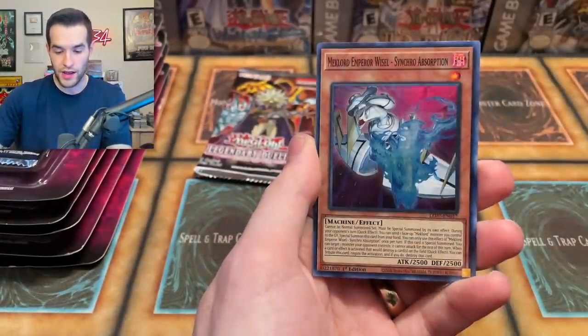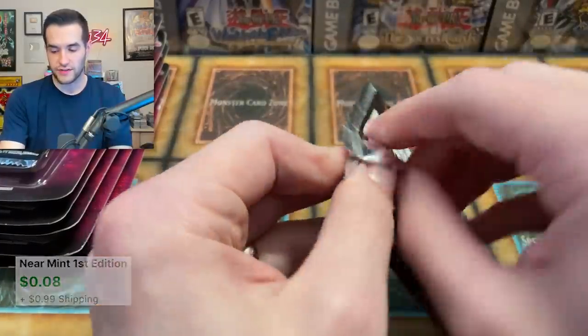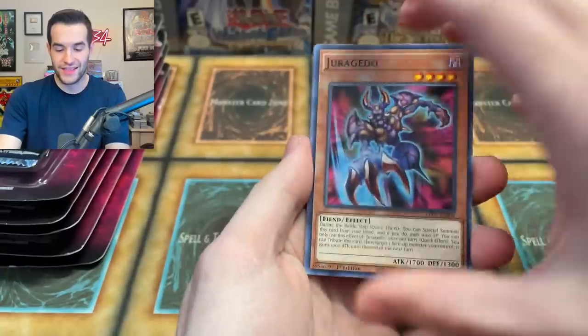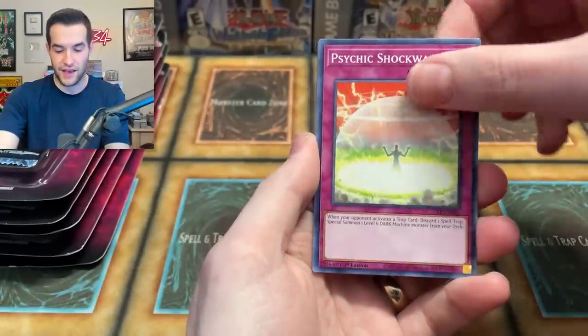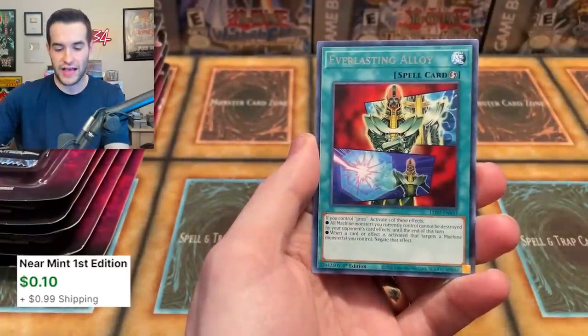We got the Boon of the Mechlord Emperor and a Mechlord Emperor Rizel. Got a lot of foils actually, not too bad. Can we get that slime that looks like Obelisk? We got Metal Reflect Slime — good card. A Mechlord Fortress and an Everlasting Alloy.